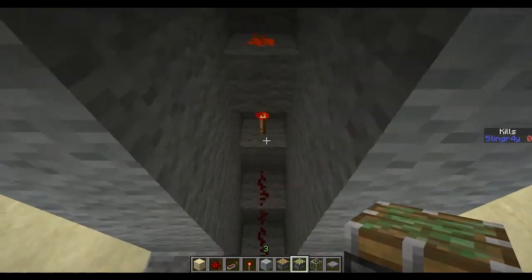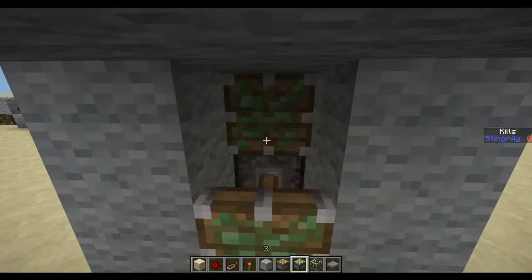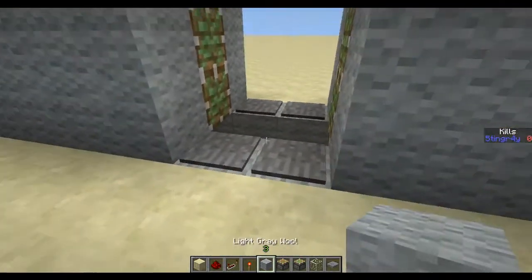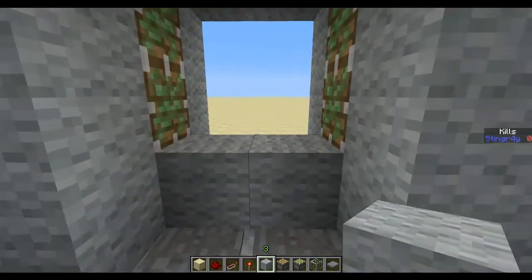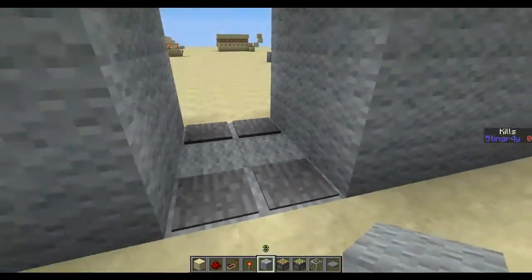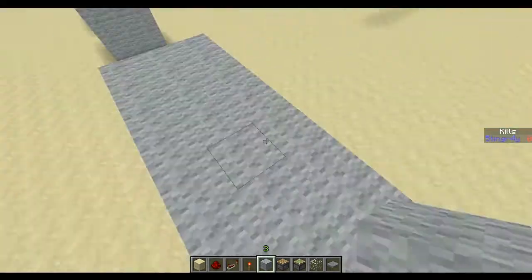The only thing left is adding the pistons: 1, 2, 3 on each side. And the last thing is just filling everything in. And there we go — as soon as we step on the pressure plate, the door opens and closes again as soon as we step off.